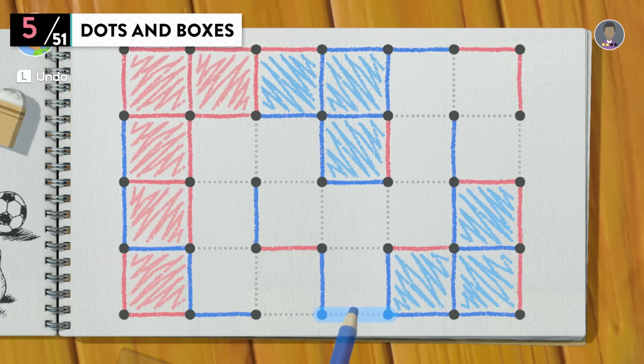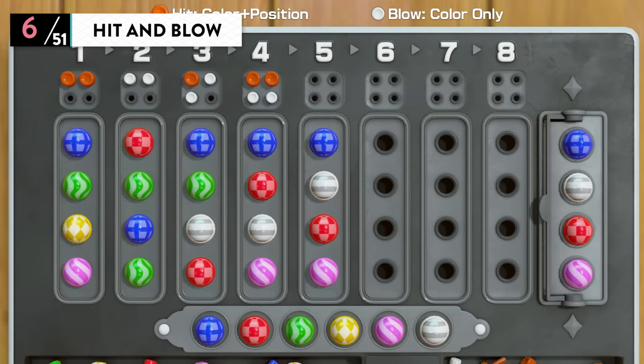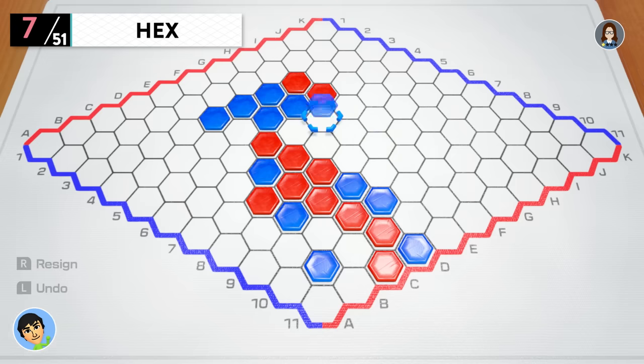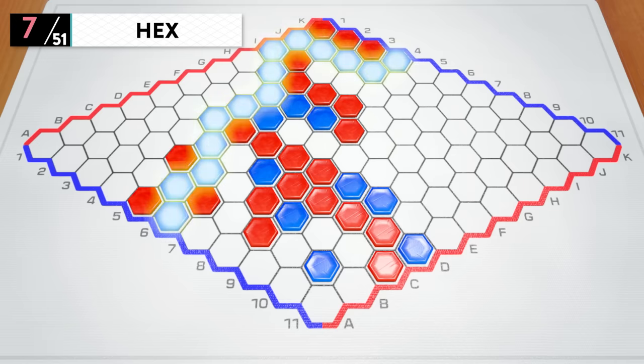Dots and Boxes: a pencil and paper game — play more boxes than your opponent. Hit and Blow: a game of deduction — try to determine the colors of the hidden pegs. Hex: take turns placing hexagonal pieces on a board and connect opposite sides first to win.